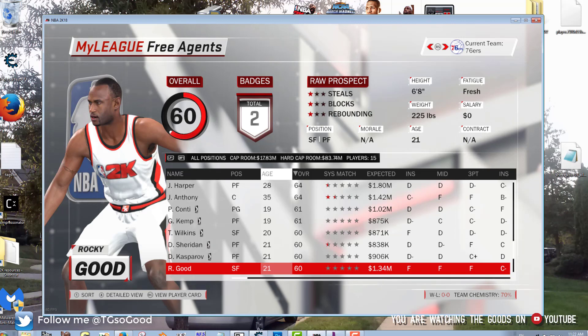Just start a new MyGM. You cannot do this in an existing MyLeague or MyGM save — it has to be a brand new one. All right, that's how you put your face scan in any mode. Bye!